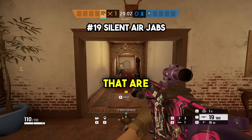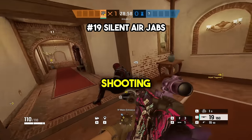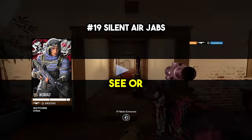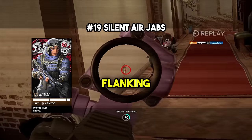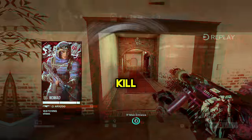At number nineteen, you can place air jabs that are completely silent by putting a punch hole in the opposite side of the wall and then shooting it into that hole. On the other side of the wall it makes no noise and defenders won't be able to see or hear it, which means if a defender is flanking, they will almost 100% of the time hit this air jab, giving you a free kill.